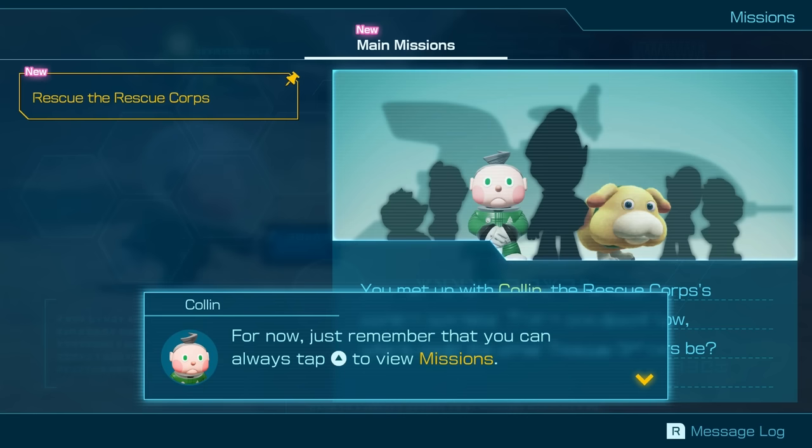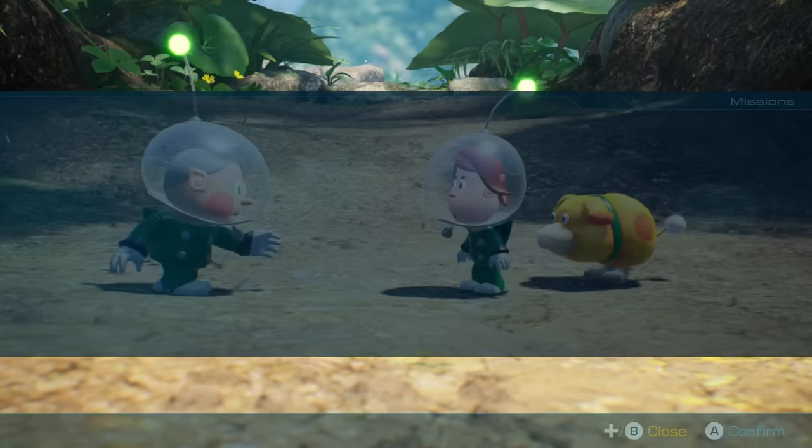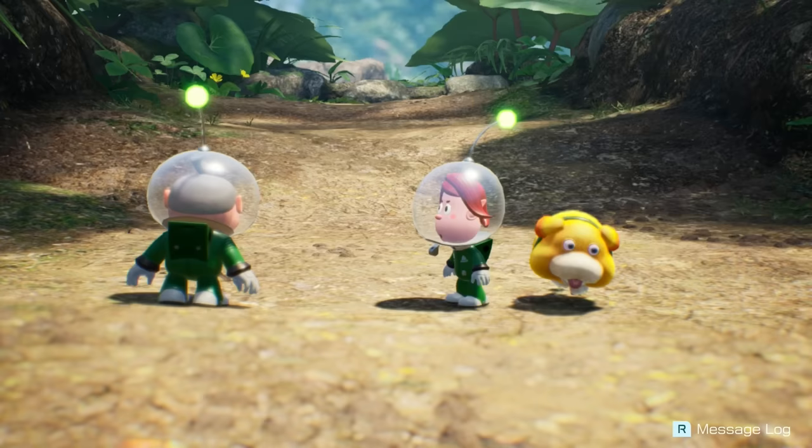Just remember that you can always tap up to view missions. But if you press minus and select shortcut settings, you can assign different functions to each shortcut button. You met up with Colin, the rescue corps' comms operator — that's one down. Good job to us.